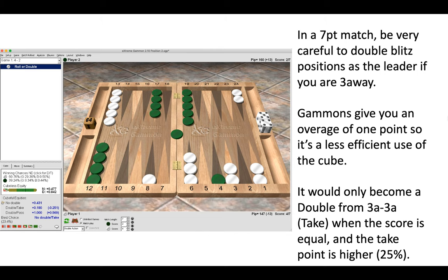This only becomes a double when the score draws equal and you are no longer leading. When the score is equal at three-away three-away, it's a double and take, because the take point is higher than money. For money, the live cube take point is 21.5% because of a recube vig, and at three-away three-away the take point is 25%, which is higher than money. When the take point is higher, that means you can cube earlier and be more aggressive because your opponent has a more difficult take.